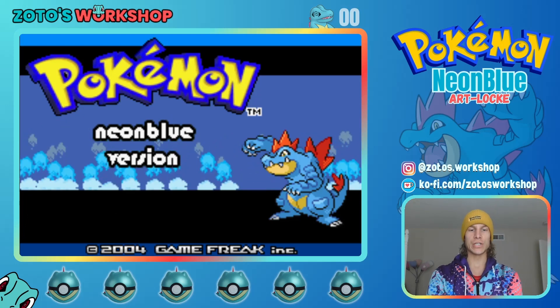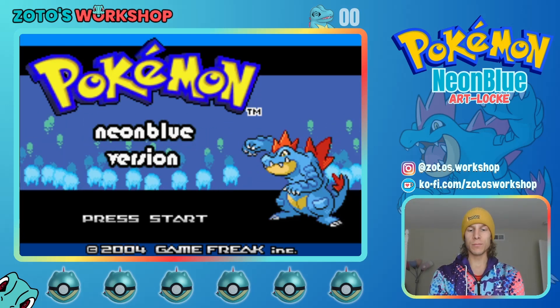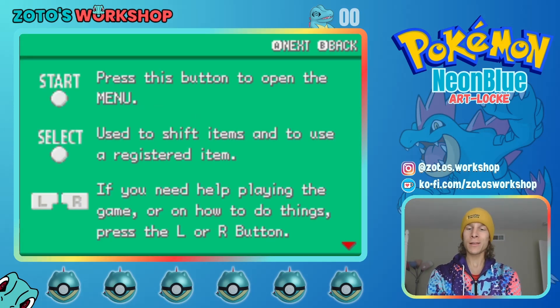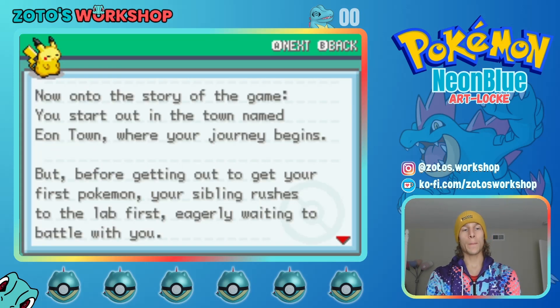Neon Blue Version here. I kind of stumbled upon this one while I was looking into Nuzlockes, and because it had Feraligatr on the front, I decided to look into it. Now, on to the story of the game: you will start out in the town named Eontown. I thought that was a Fire Red ROM hack, but I guess it's going to be a different story.